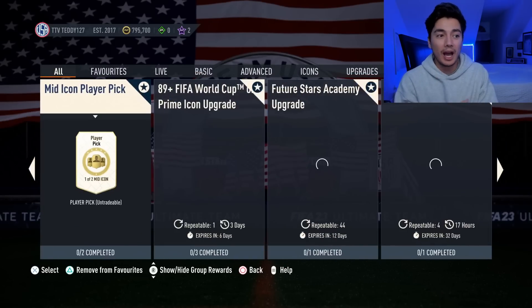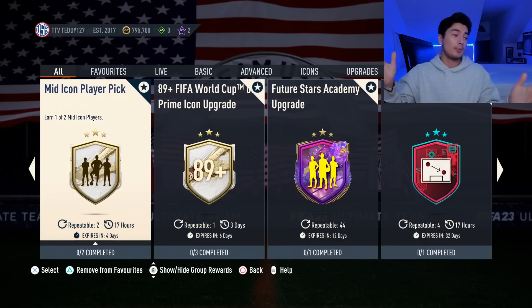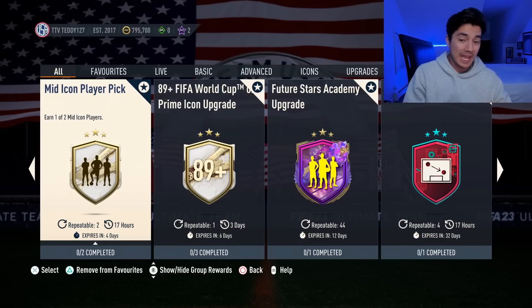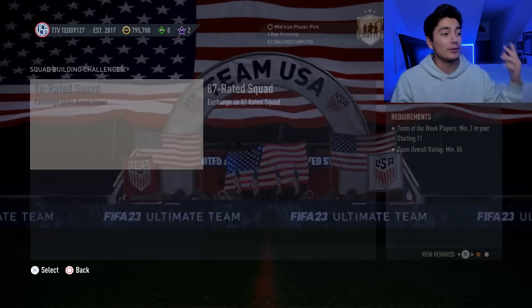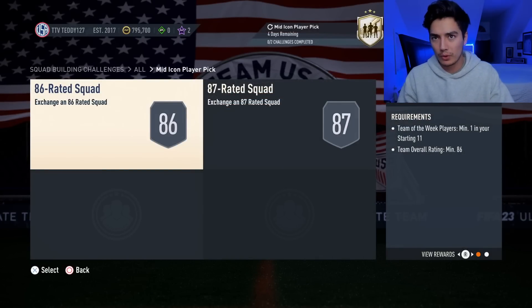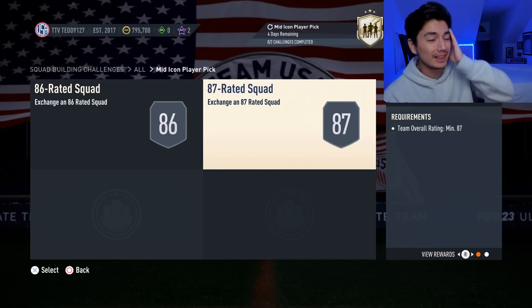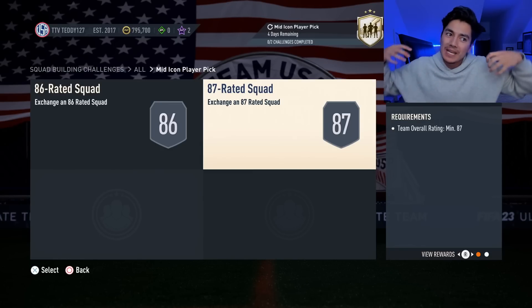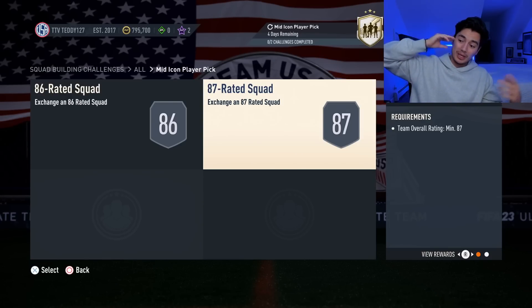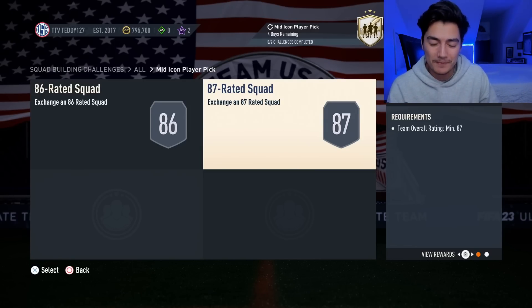Content today on Sunday was a bit of a surprise — we ended up getting a mid icon player pick. I don't know how many leaks there were for this, and holy crap, it is repeatable twice and it refreshes every day. The requirements for this SBC are an 86 and an 87 overall squad. It comes in at just around 300,000 coins, which is quite impressive, though a little overpriced for a mid icon player pick.